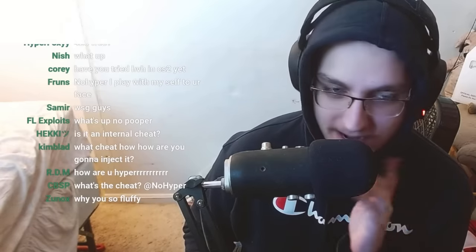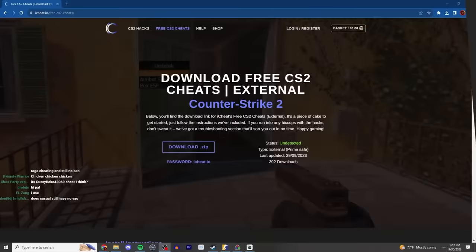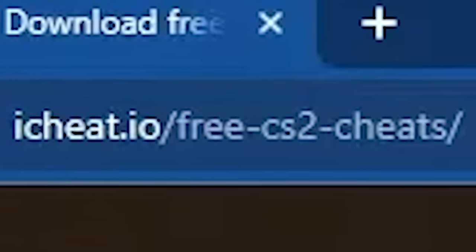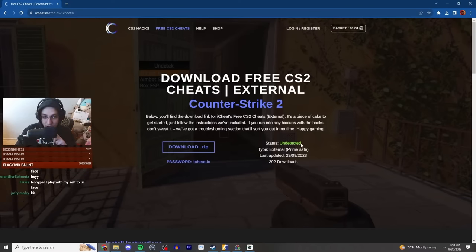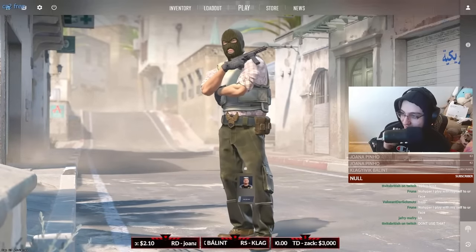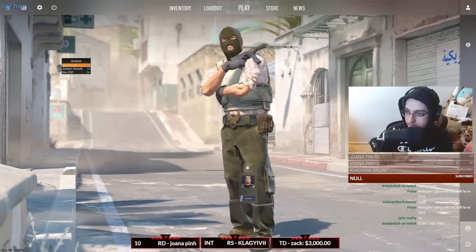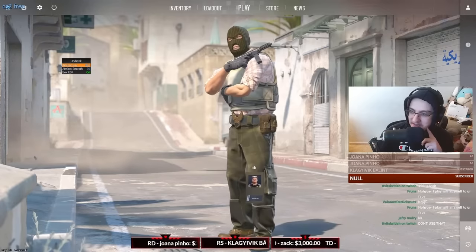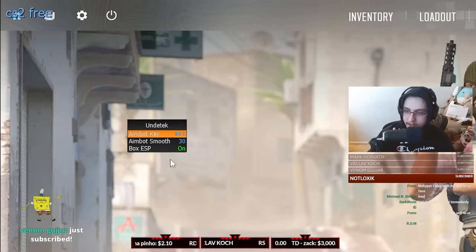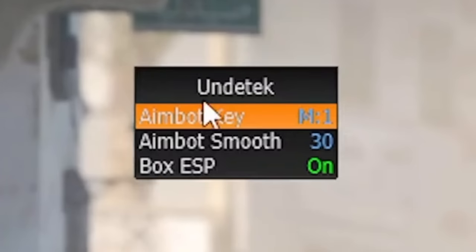What up everybody. So this is the cheat that I'm using — it's injected right now. This is called icheat.io and it's saying it's undetected, which is probably a lie. It's saying it's external, which is also probably a lie. Now you guys ready for this? This is the menu. That's it, that's all it's got. What is this menu guys?